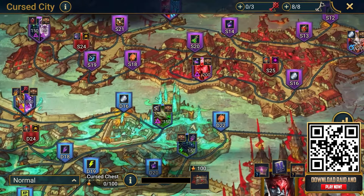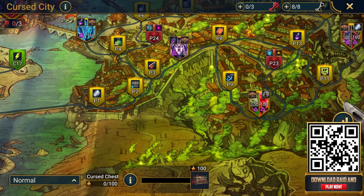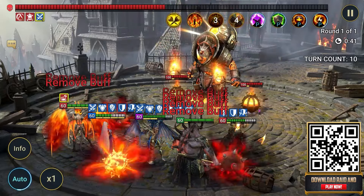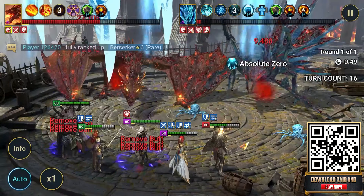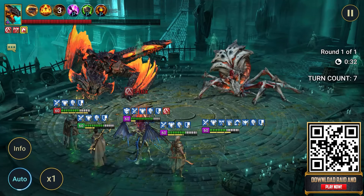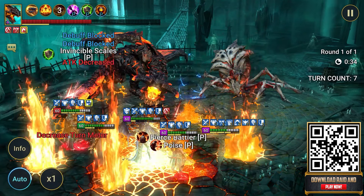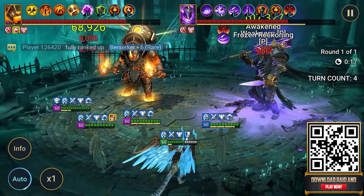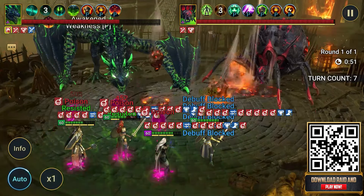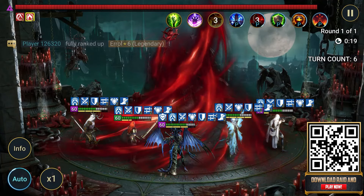There is also a ton of player choice — players all start in the same location but can pick their own path through the city, moving between stages to aim for specific locations. There are amazing rewards too: by exploring the Cursed City, clearing stages, and completing Cursed City quests, players can earn new Supersonic and Merciless artifacts as well as special cursed remnants which can be used to summon epic and mythical champions. On hard mode, players can also work toward earning mythic champion Carnage the Anarch. And there's tons of replayability because each month the Cursed City resets with brand new battle conditions and more rewards.